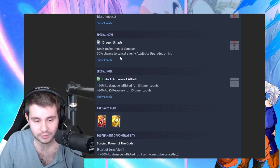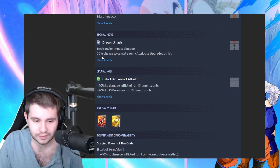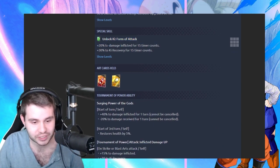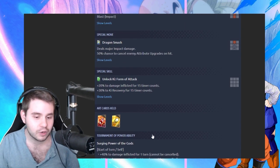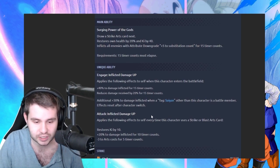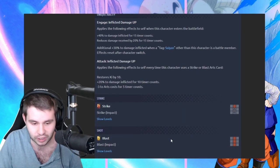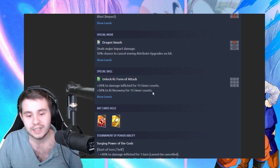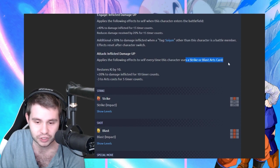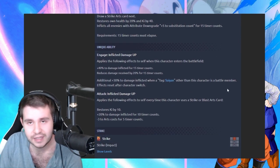Dragon Smash — deals major impact damage, 50% chance to cancel enemy attribute upgrades on hit. Why only 50%? Whatever, let's move on. Allot key form of attack — 20% to damage inflicted and then 30% to ki recovery. Would have been nice if they'd given something a little bit different. One thing on the lower end for this unit is I do wish they gave him in his passives a little bit more ki recovery, and I wish they didn't stick it to his green card. That means your card quality control is really based upon whether you're hitting them with strike or blast arts cards and how many you can actually follow up with.